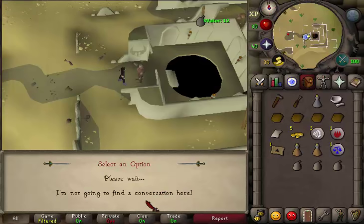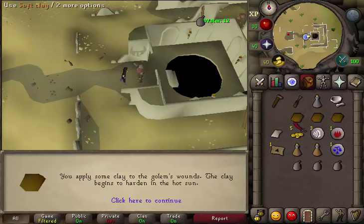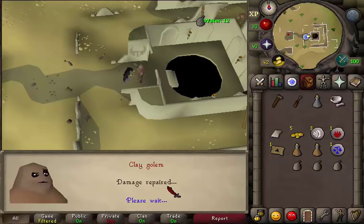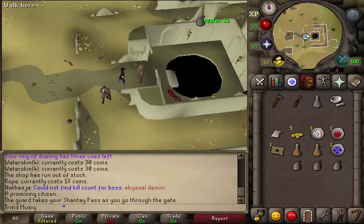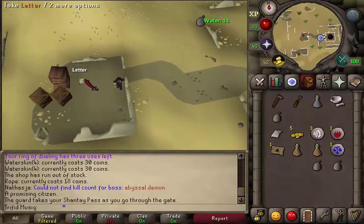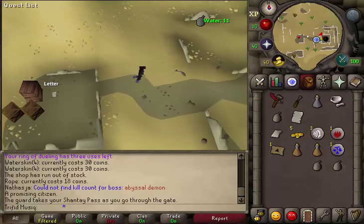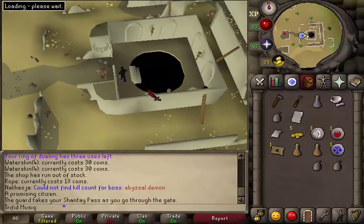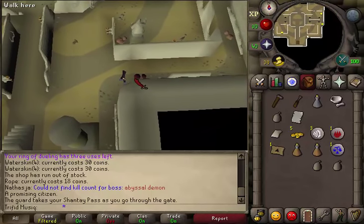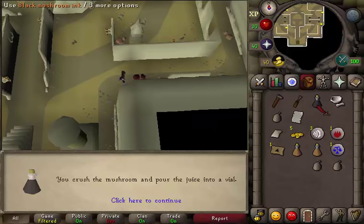Select the first option: 'Shall I try to repair you?' Next, use all four of your soft clay on the clay golem, then keep pressing the space bar to skip the dialog. After the conversation, go a little bit west to the red dot on your minimap — this is a letter. Pick it up and then read it. Close the letter, go back east to the golem, and climb down the staircase. Once downstairs, go a little bit north-east and you will find some black mushrooms at the southern wall. Pick one up, then grind it with your pestle and mortar to get black mushroom ink.